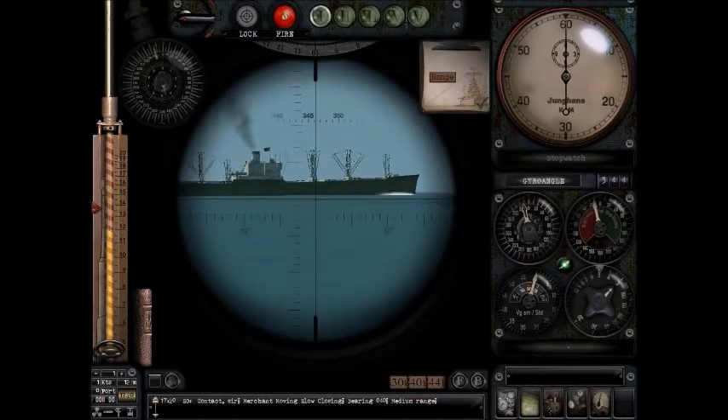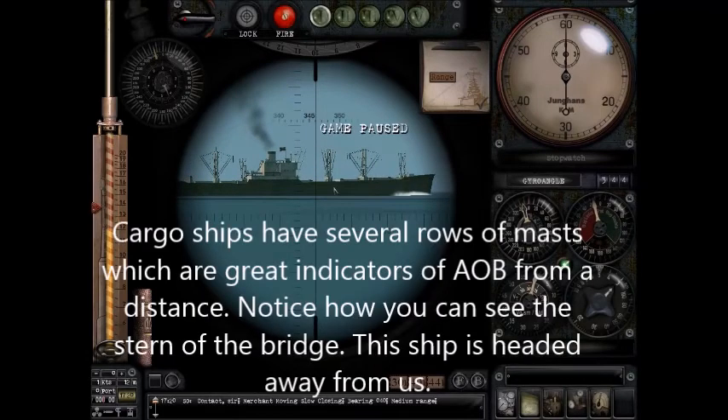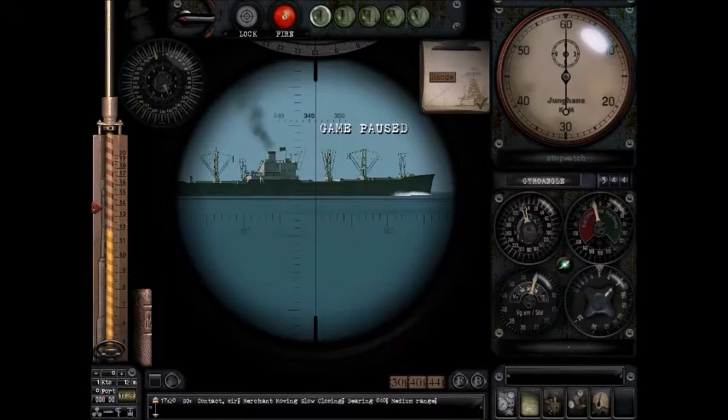And now the cargo ship. If you're looking at all the angles, the bow is — this ship is actually going away from us. You can tell because you can see the side, you can see the starboard, and you can see the back of the ship. So I know just from looking at this ship, it's going away from me. If I look at the mast, you can see the masts are definitely not aligned. So this ship is going away.